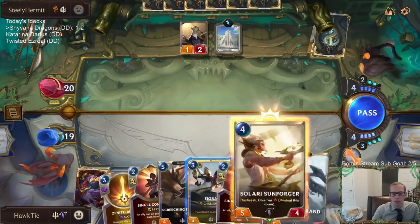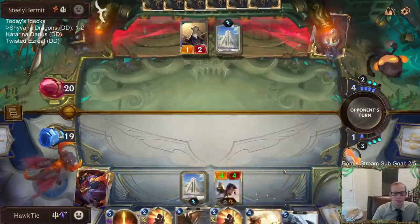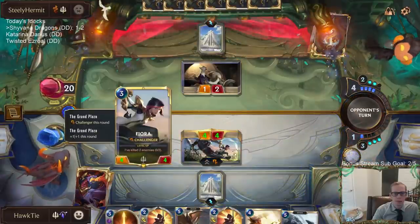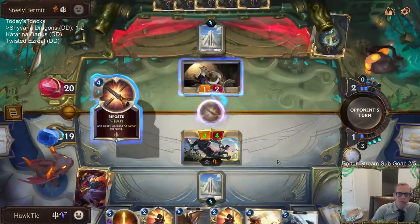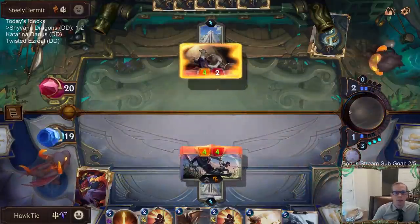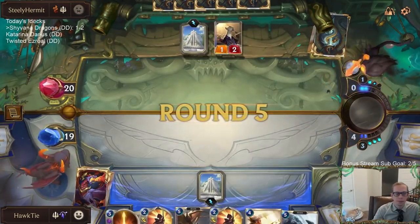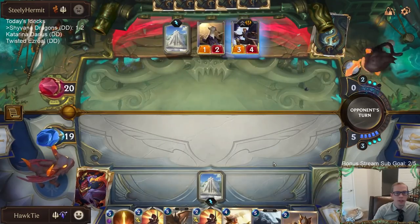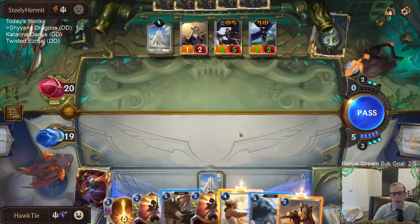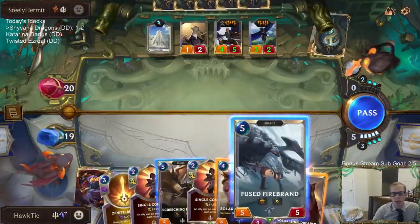Let's save the Sunforger — I'm at 19 right now. Let's play the Fiora. Their Riposte just killed my 3/3, but it only saved a Pool Shark. Saving a Pool Shark is not a big deal.